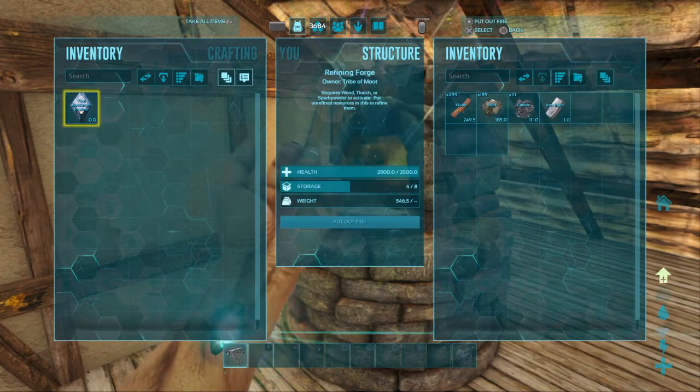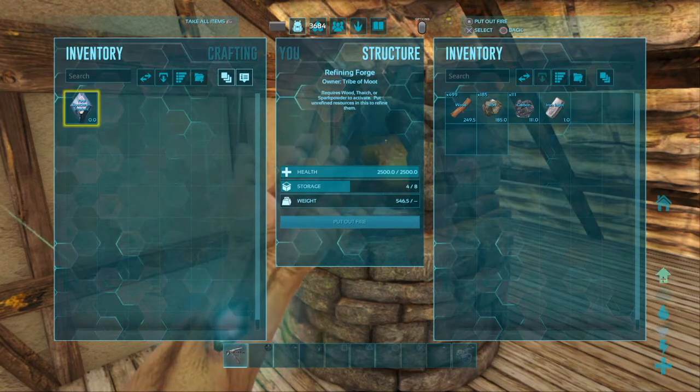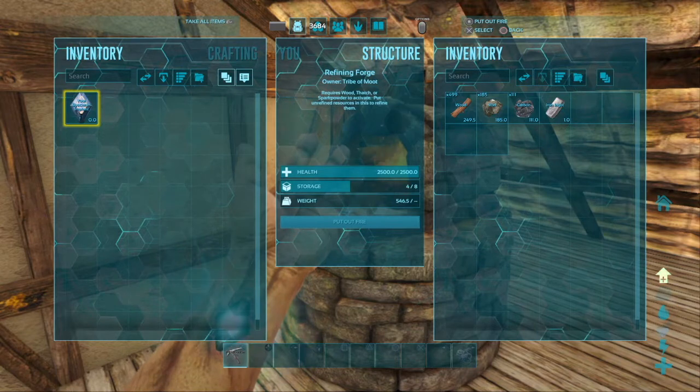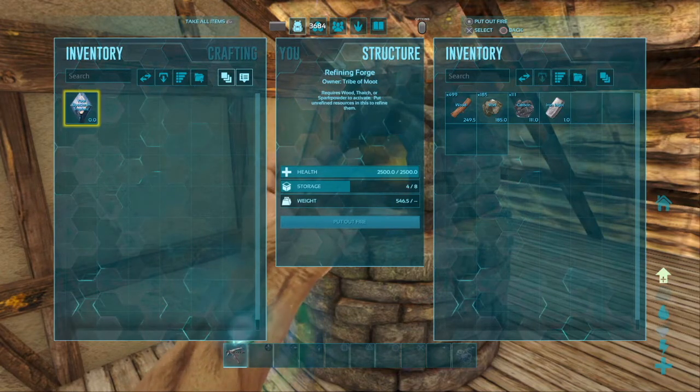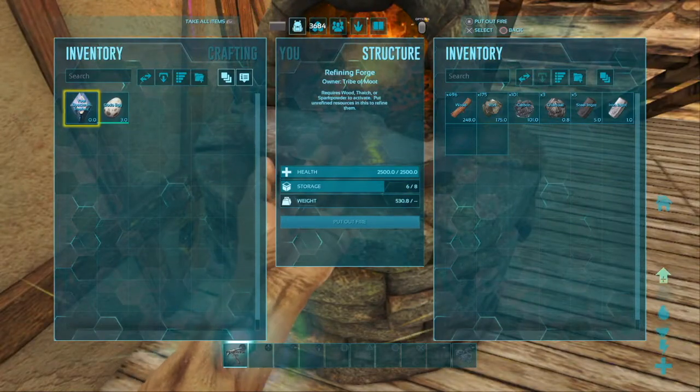You're going to let that smelt for a bit. Alright, so then we have the iron ingot. After the iron ingot is made, you're going to wait, and the carbon should turn it into a steel ingot. Alright, so now we have the steel ingots made.